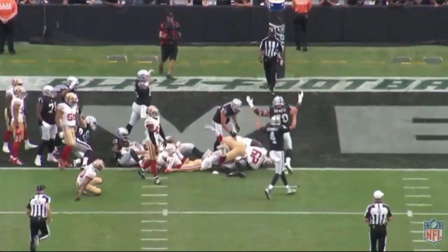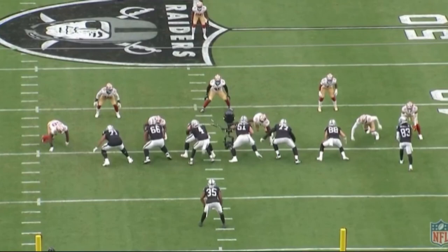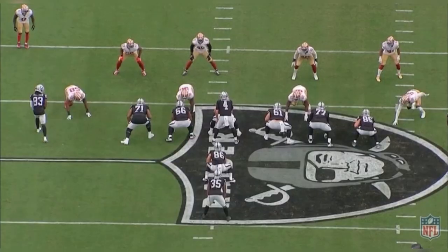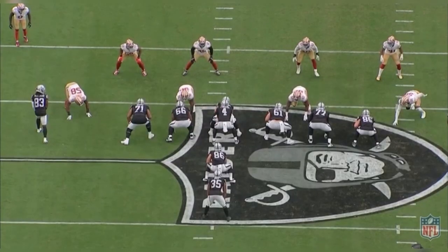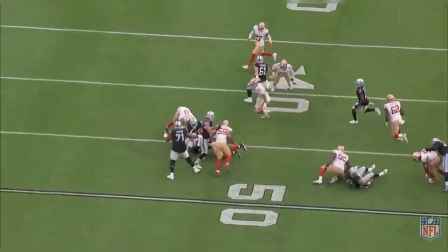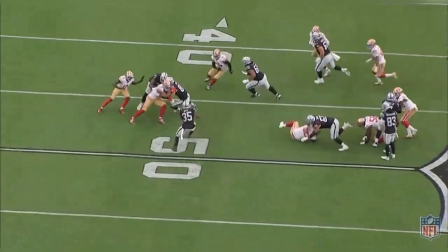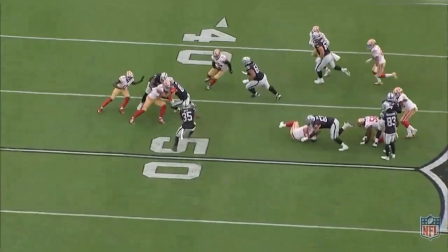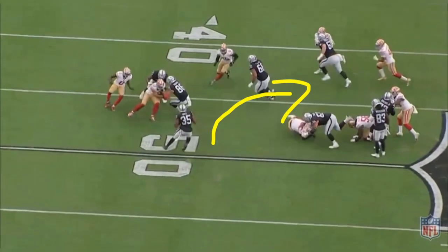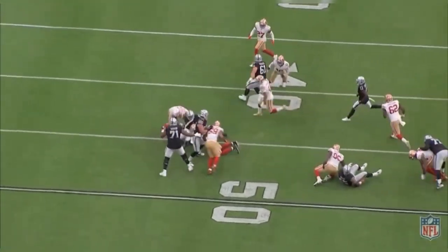Goal line situation here - the O-line gets just enough push up front and Zamir has the speed and awareness to make the blitzing defender miss the tackle, which leads to a touchdown. On the next play, he makes the right read but there aren't significant holes being created up front - a decent gain of about three yards. Another minimal two-yard gain on a toss play. This play had the opportunity for more yards; if Dylan Parham gets out in space and makes his block, or if Zamir cuts it back, it could have gone for more. This play had the potential to be a bigger run.